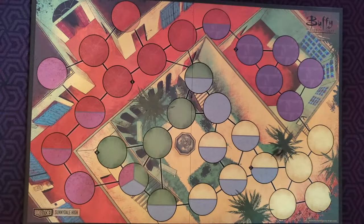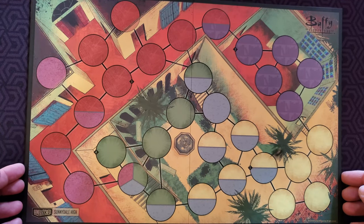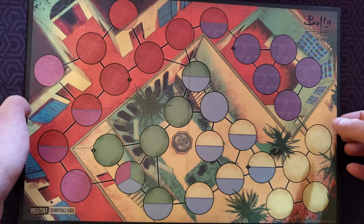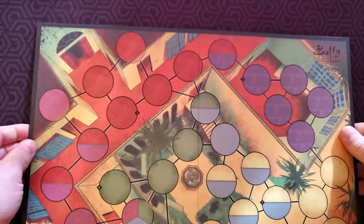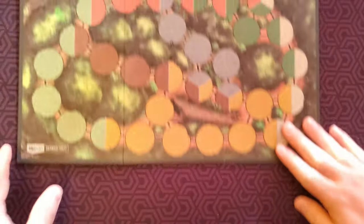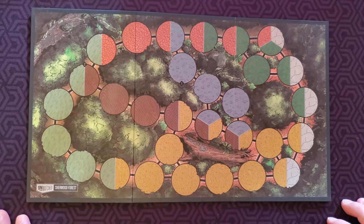After selecting a character, now we must select a board to play on. Each set of Unmatched comes with a board. This is a large four-player board you can play a two versus two game on. These four-player boards come with the big sets that have four characters in them. Each of these boards is double-sided for the most part, but today we will not be playing on the big board.